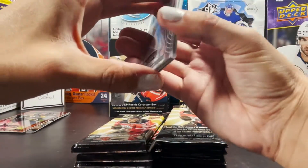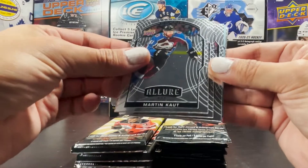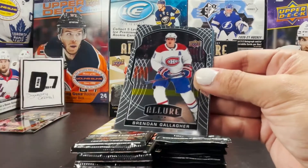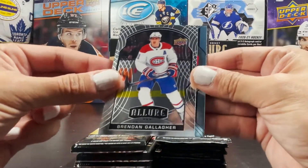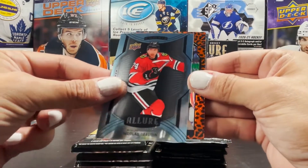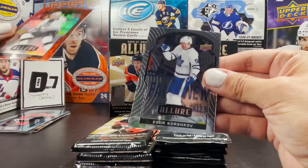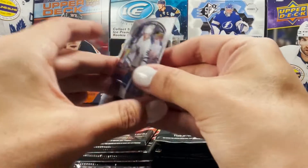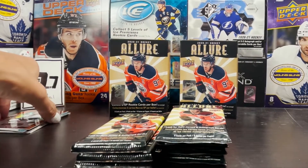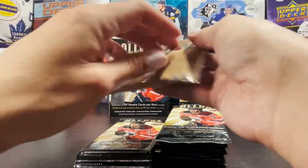Martin Kaut rookie. We have an Alexander Barkov base, Brendan Gallagher base, a short print rookie Nick Boden, and the leopard is Dustin Brown. We got an Igor Korshkov rookie in the back. Not as great of a pack there but not too bad. The Dustin Brown leopard looks pretty cool. Let's jump into the third pack.